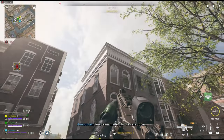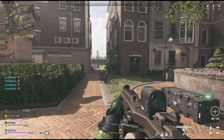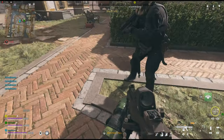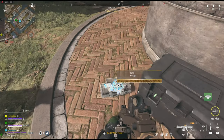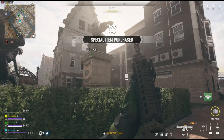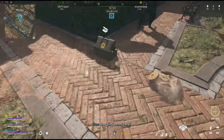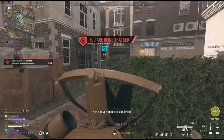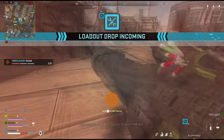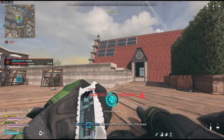Your team made it to the safe zone. I need cash. Your team made it to the safe zone. Enemy squad is tracking your position. Friendly loadout drop on the way. Friendly loadout strike in the area.